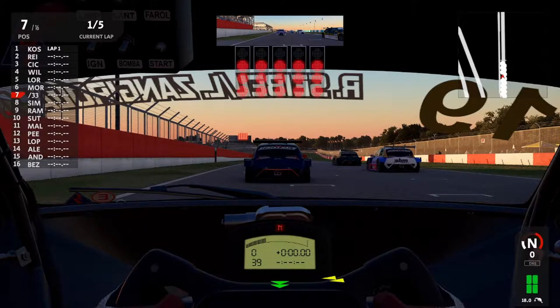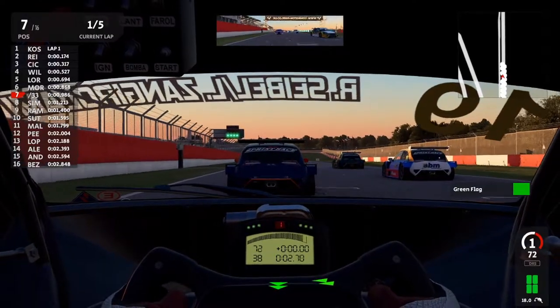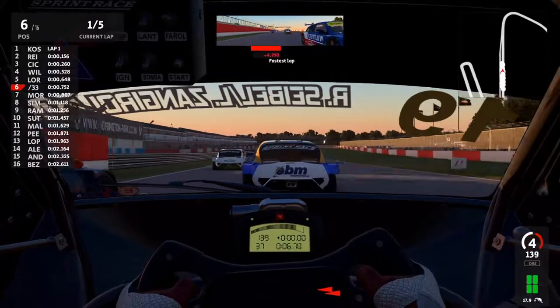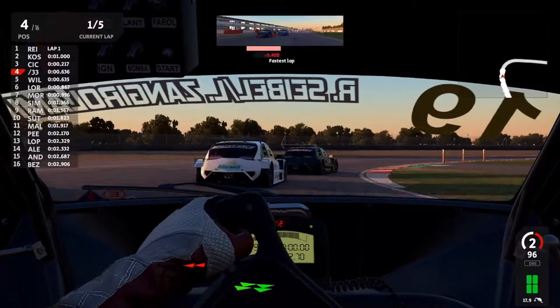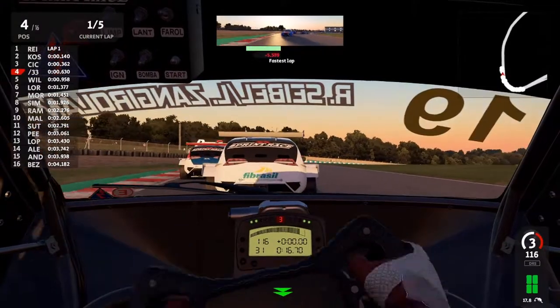Not even one week ago, Reiza published the very first update for Automobilista 2 which introduced a few changes regarding physics as well as some minor improvements in terms of the AI, and they are already back again with yet another new game version. But this time they promise some major physics and AI improvements.